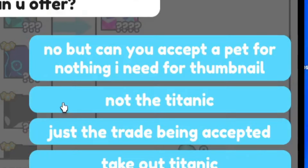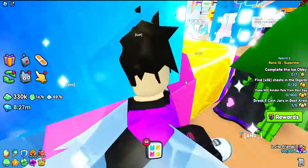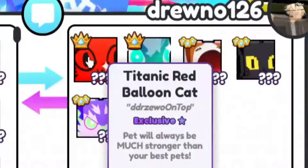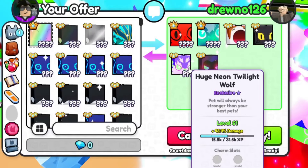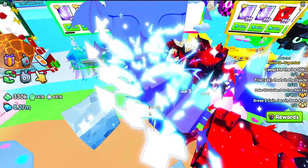They left — they thought I was scamming or hacking them. But no, I just needed it for a thumbnail. That trade had a Red Balloon Kit, Rainbow Shadow Dominus, Huge Neon Twilight Wolf, and a Huge Pixel Guy — that's a good trade, but we're gonna say no. We've gotten a lot of trades this video — a lot of Titanic offers, no rainbows, but we did get a shiny offered, which is pretty awesome.